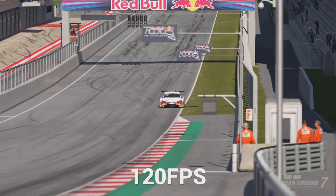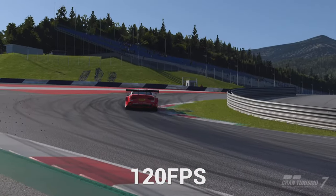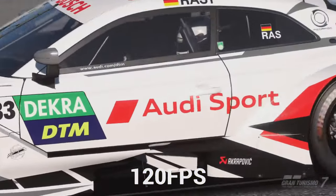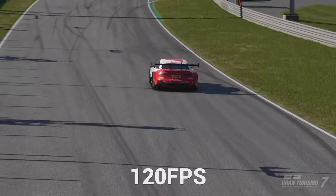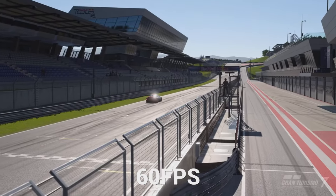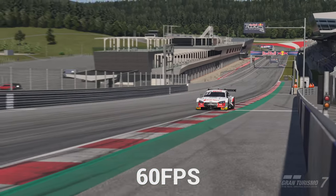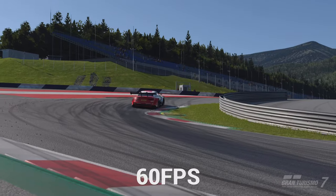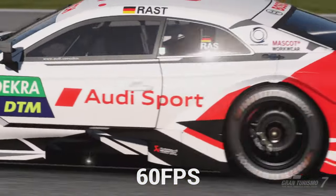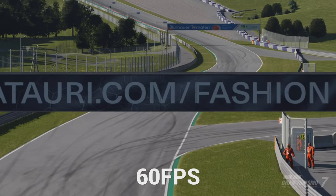Here we are with a 120 frames per second replay of turn one at the Red Bull Ring. This is a new car by the way — the Audi RS5 DTM — and it's actually really nice to drive. Here we are now in 60 frames per second and you can again just see how much better it is. The reflections, the lighting, everything is more detailed and it's definitely a higher resolution image as well.